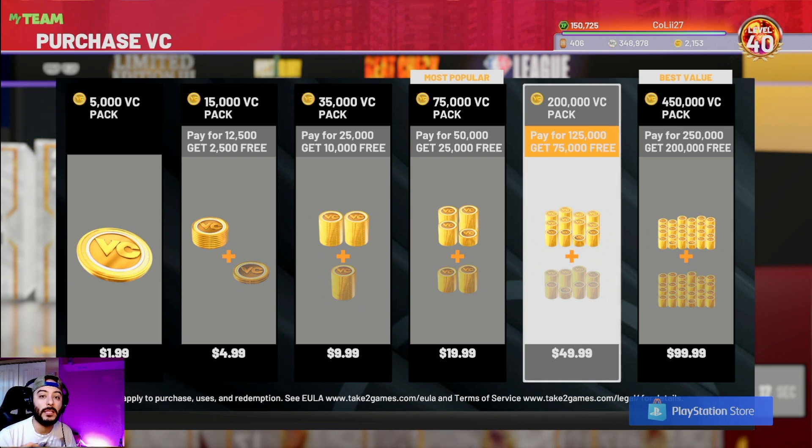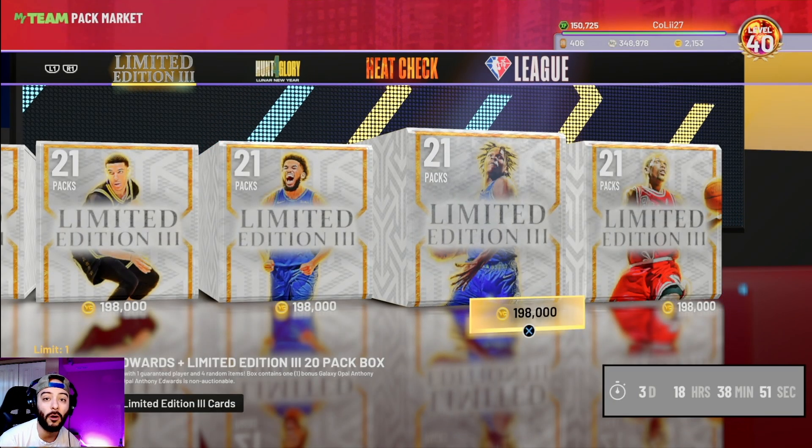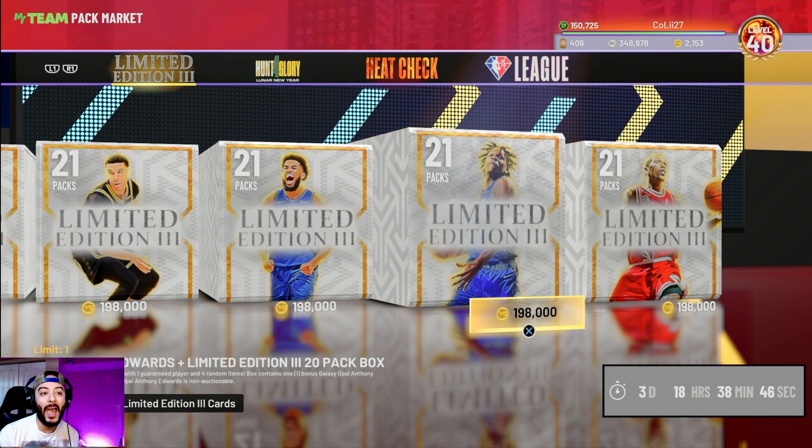Last time they came out with all of these big packs, maybe a month or two ago — like the original flash packs — players were going for over 100,000 MT. Those same players right now, on February 7th, are going for literally 6,000 to 8,000 MT. And in these packs, should you pull one of the non-guaranteed players, your cards still devalue massively.